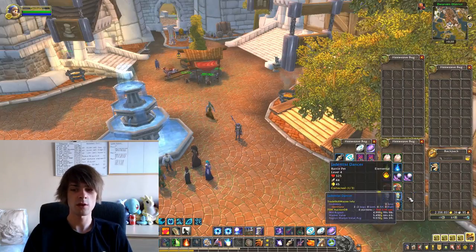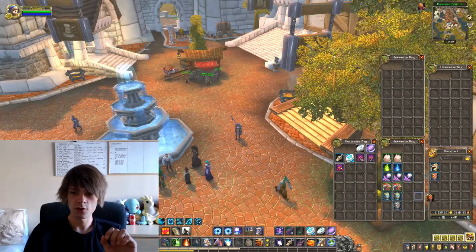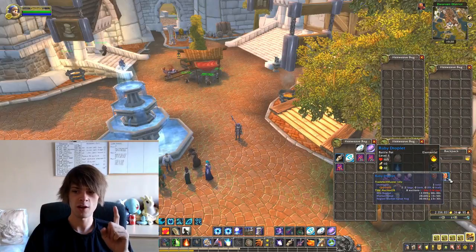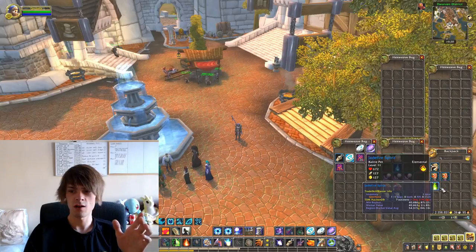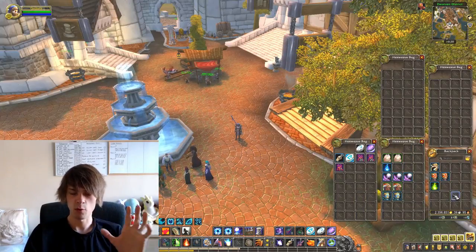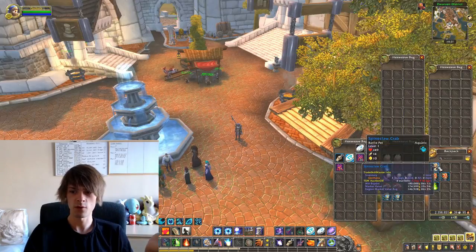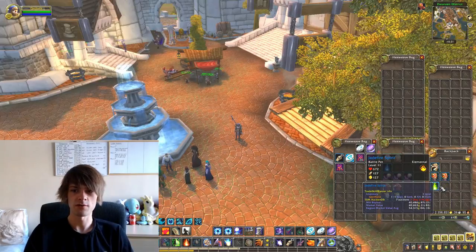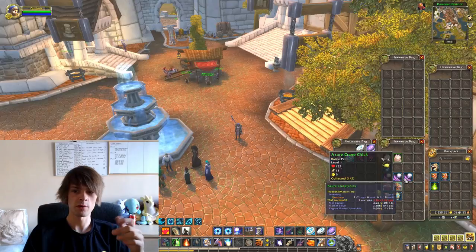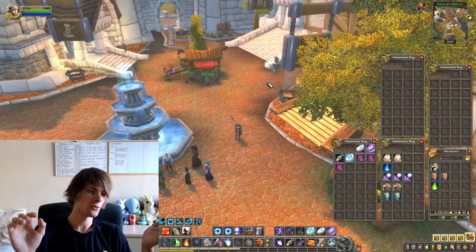I'm also very happy to have gotten not one but two Ruby Droplets, valued at 28,642 gold each on my realm. So the highest value items are the Jade Fire Spirit from the rare spawn inside the cave, the Spineclaw Crab at 174,000 gold, the Ruby Droplets at just under 30,000 gold each, and the Jade Fire Spirit at around 40,000 gold. Those four are really high value - the rest are just add-ons you pick up along the route.